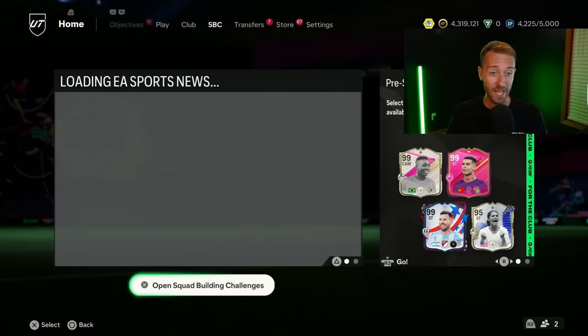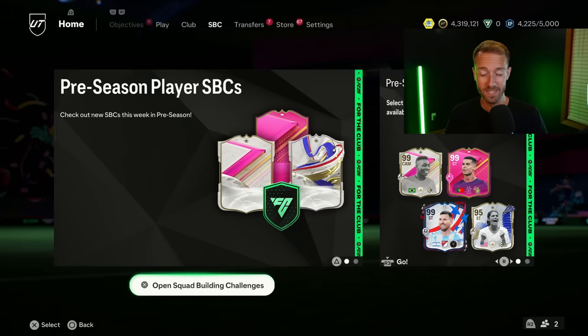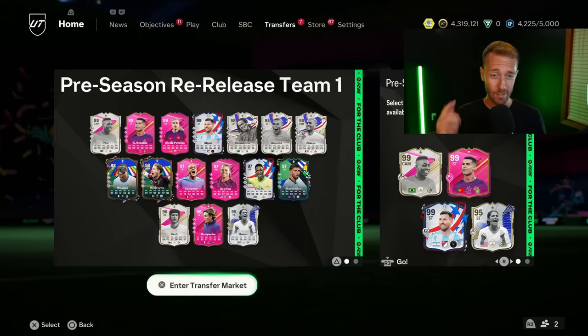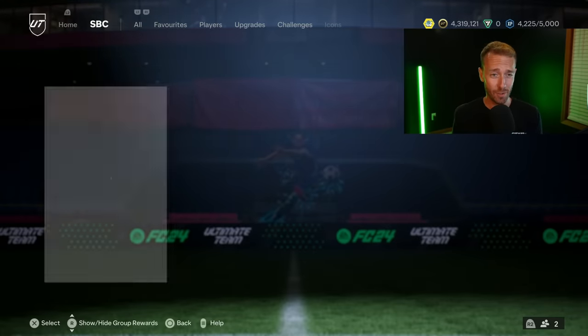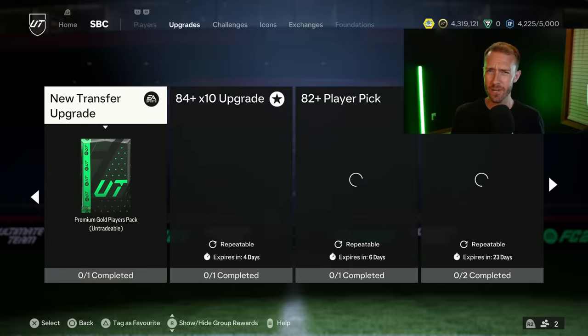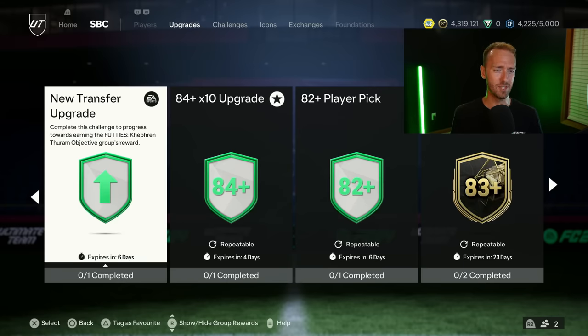There's a lot to discuss today and also FC25 leaks and ratings everywhere at the moment. A lot to talk about. If you're excited for it, drop a thumbs up and subscribe if you're new. Now let's dive into the content yesterday, starting with what seemed like a test from EA — a Player Objective SBC combination that really surprised a lot of us because of its randomness.